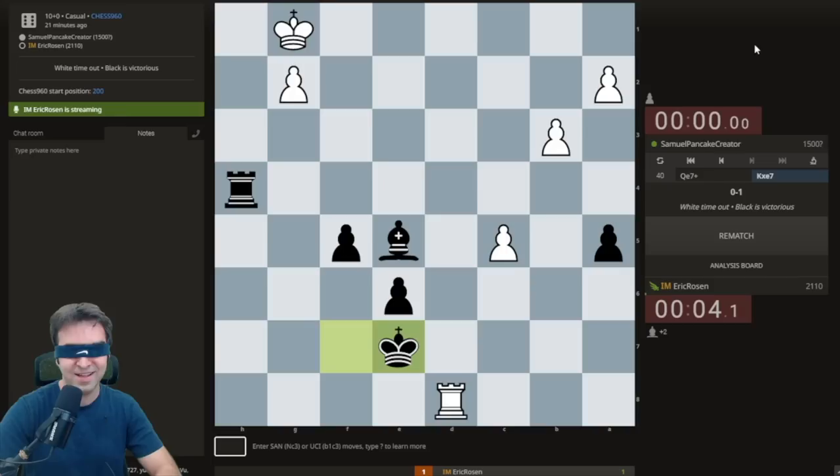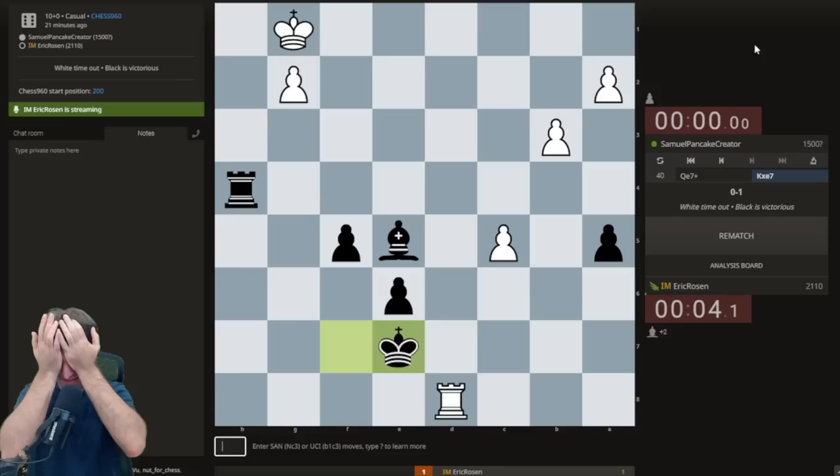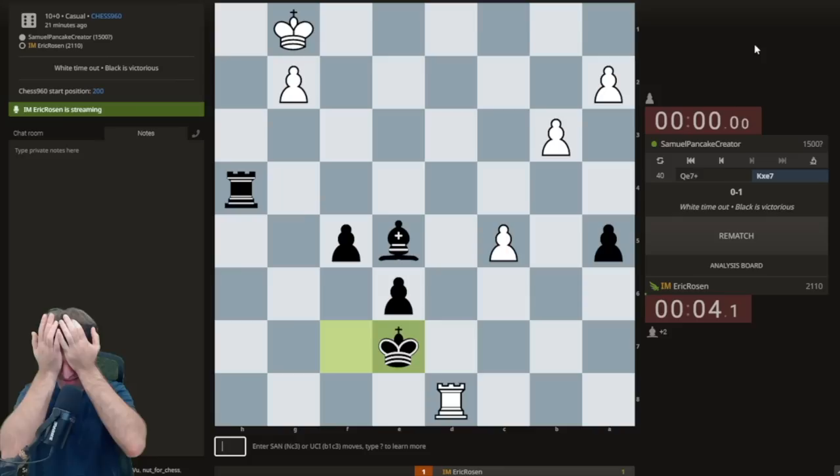What just happened? What just happened? I had four seconds left — there's no increment! Wow. My opponent was trying to dirty-flag me! Man, it's so bright. I had four seconds! Wow. Queen e7 check, king... thank you so much!